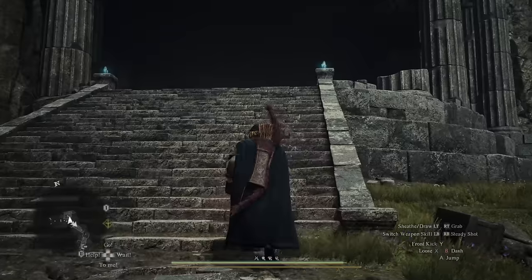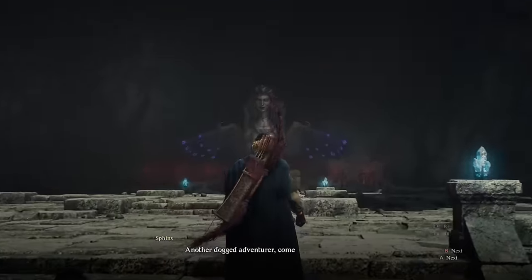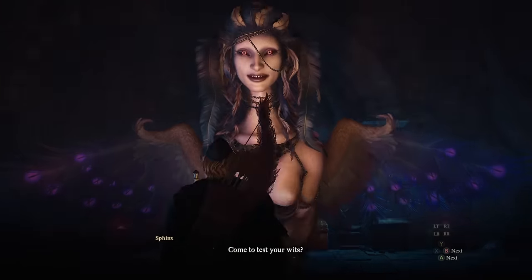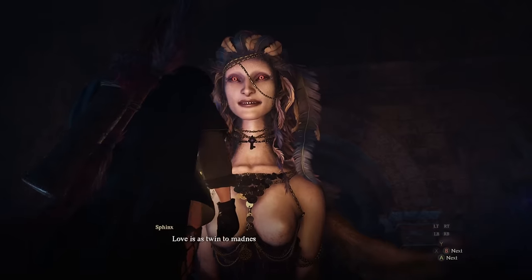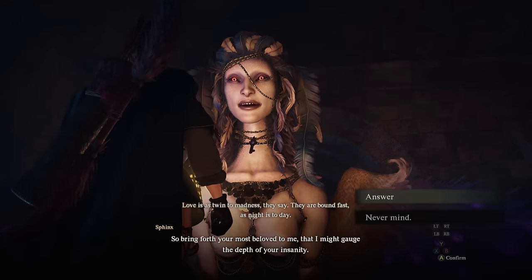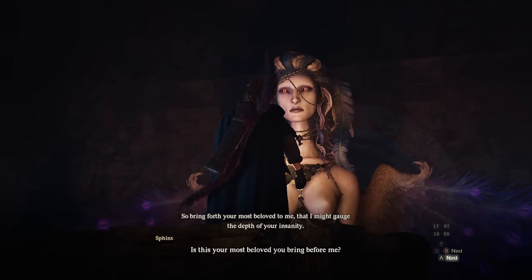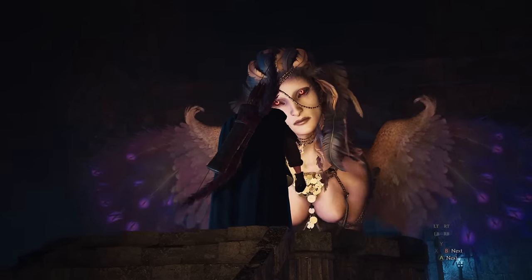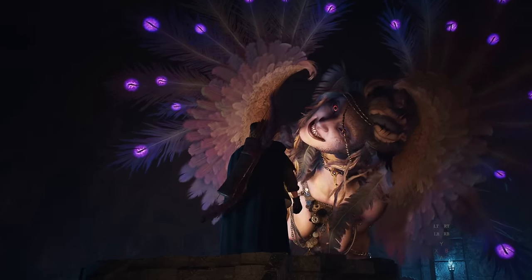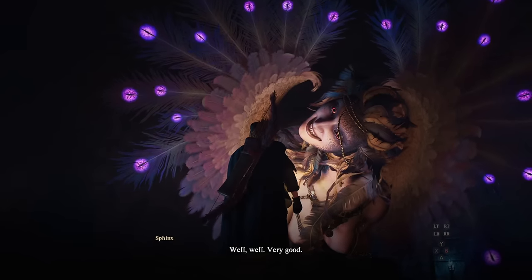Once you work your way up to the Shrine of the Sphinx, go ahead and approach the Sphinx. She will give you five riddles and you can choose whatever order you want, but I recommend you start with the Riddle of Madness because it is easy to complete and the reward is a port crystal. We can then double that port crystal by getting another quest. There are two solutions: you have to place your most beloved onto the pedestal — any NPC with a max relationship, or just use your main pawn on the pedestal, which will also satisfy the riddle.